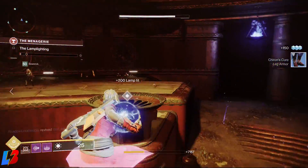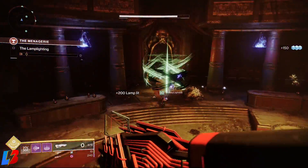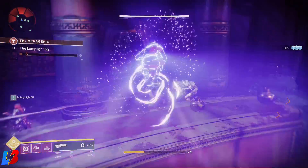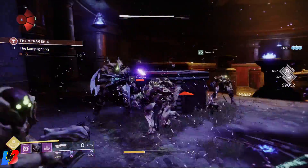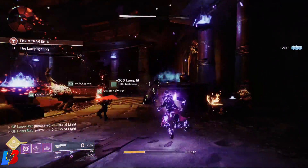You can press a different button if you're on PC or PlayStation 4. Once the encounter begins, you're going to notice that there's going to be a bunch of adds spawning. Sometimes it could be Hive, sometimes it could be Vex — it all depends — but it's going to be pretty much the same rule of thumb. You're going to want to look for the yellow bar enemies.